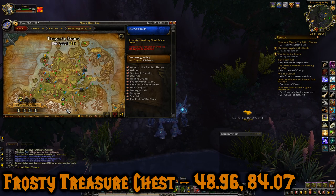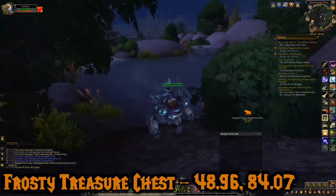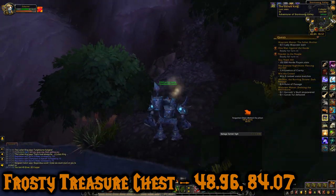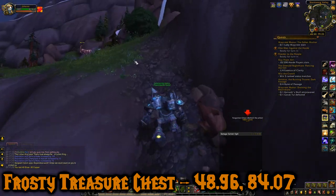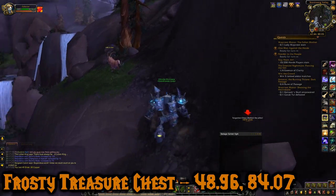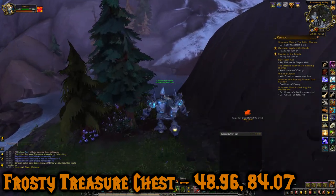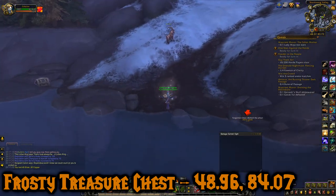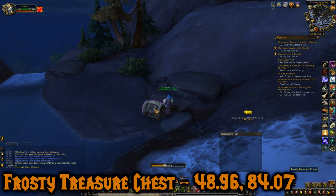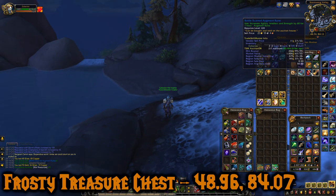Chest number two is just west of that last location. It is the Frosty Treasure Chest, located at 48.96, 84.07. The path to it starts at 48.91, 78.57. This is right beside the Lycan King rare in Stormsong Valley. If you're Horde, there's also a Horde flight path right beside this chest location. Just head up to the snowy region and there's the Frosty Treasure Chest. It has some Battle-Scarred Augment Runes that give 60 of your main stat.